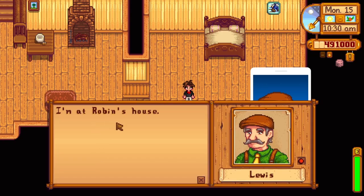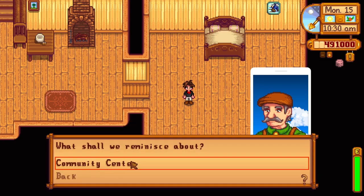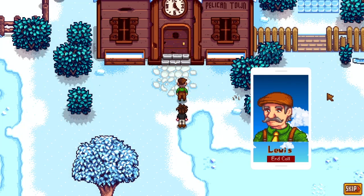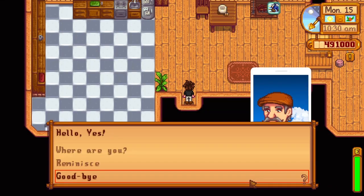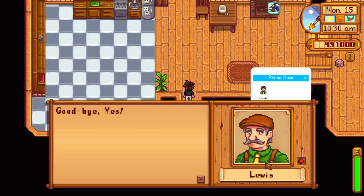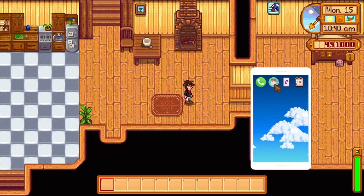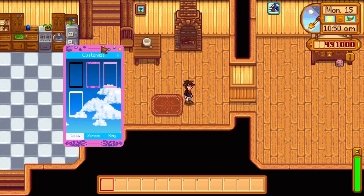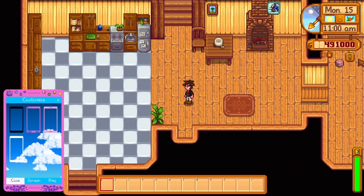Jadi misalnya 'where are you', Robin kasih tau lokasinya, lebih gampang. Atau 'reminisce' - ini kayak community center, oh cutscene kayaknya, ya ngetrigger cutscene. Jadi kalau kalian mau nyalain cutscene tertentu yang ada di Stardew Valley, kalian bisa klik reminisce. Terus ini wallpaper tab, jadi kalian bisa ganti wallpaper - ini pink-pink, lucu. Kalian bisa juga mindahin smartphone mau disimpen di sebelah mana.